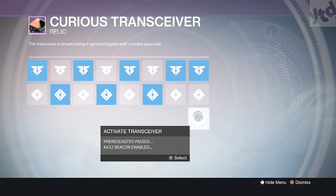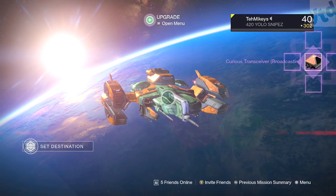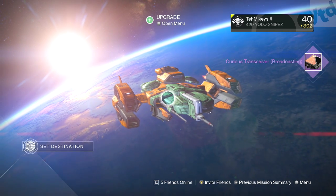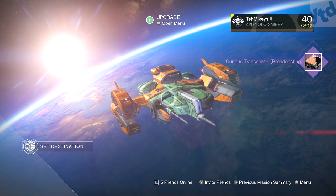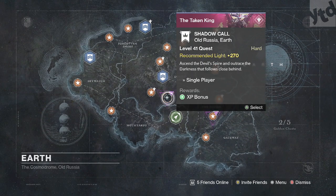Then we get the fourth and final transceiver. Here is the code: 1, 2, 1, 2, 1, 2, 1, 1. Then it changes to 'Activate Transceiver — prerequisites passed, beacon enabled.' Hit that and it says 'Curious Transceiver broadcasting.' This now unlocks 'Shadow Call' — a level 41 quest, recommended light 270.